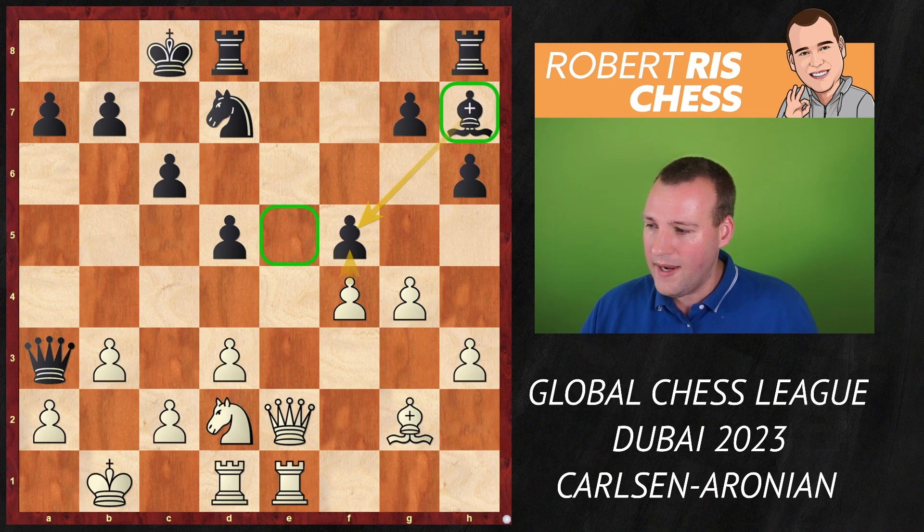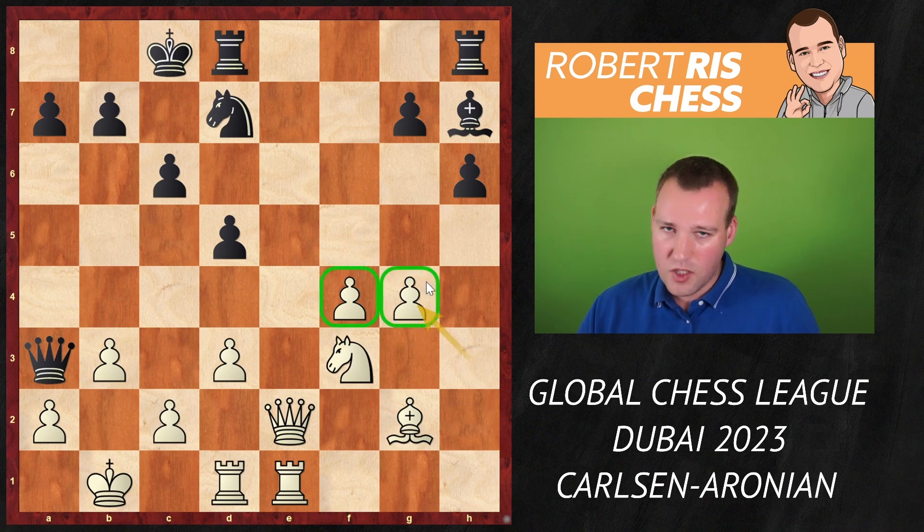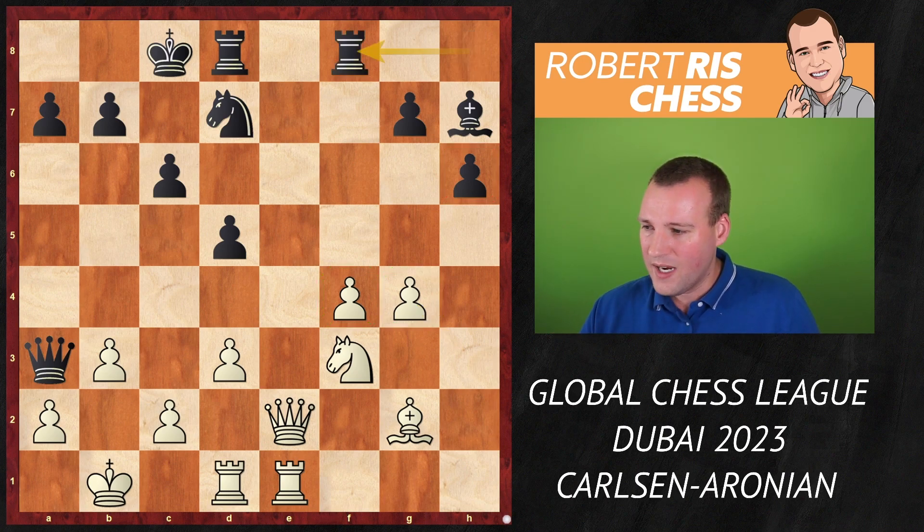Magnus plays Nf3, intending to jump into that e5 square. After fxg4 hxg4, we do get a small imbalance with an f-pawn versus an h-pawn, but I think White can probably count on an edge here depending on what Black is going to do.